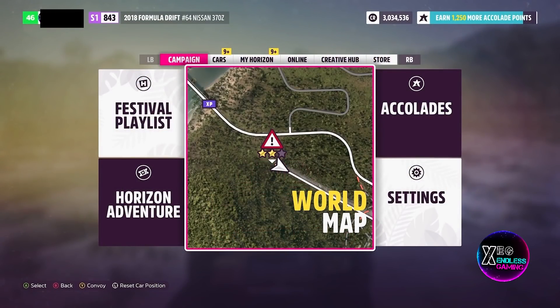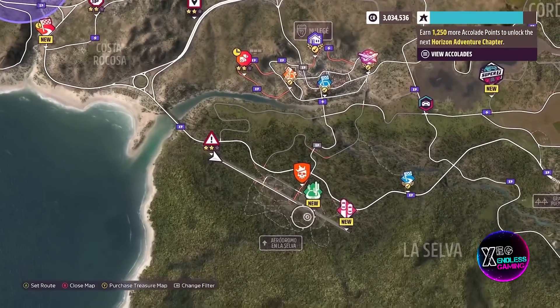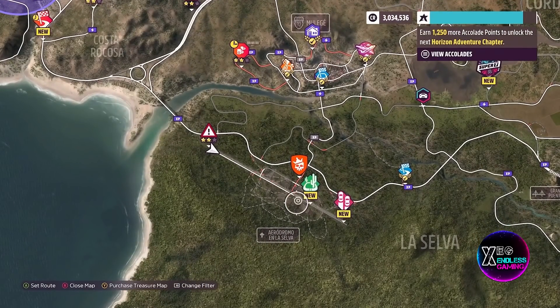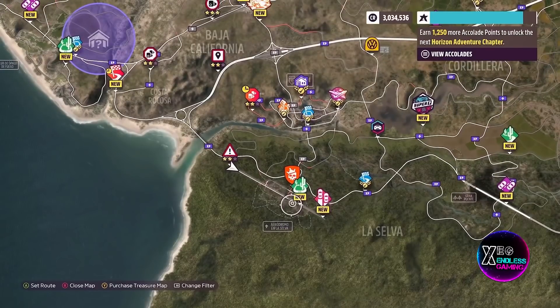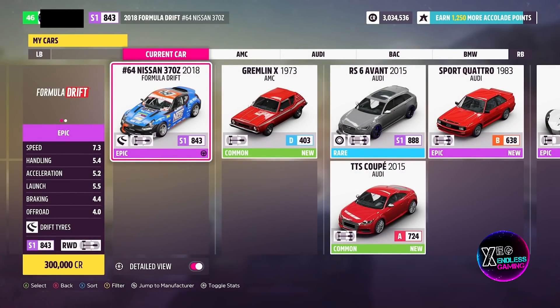To start things off, all you're going to want to do is make your way over to this airfield right here. You can use any location but in my opinion this is the best location to do this glitch since it is a long stretch of road over an airfield. Once you're here you will need to choose a vehicle to use for this glitch — you can use any vehicle.